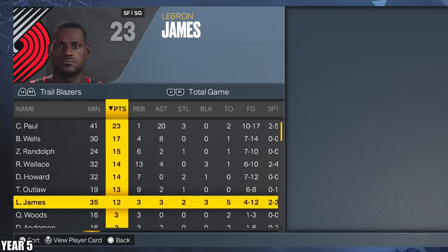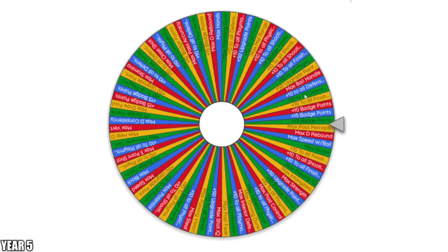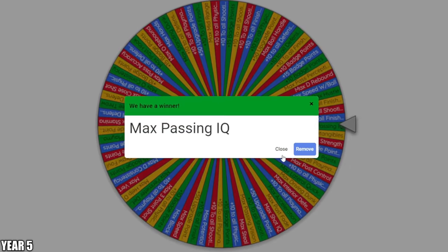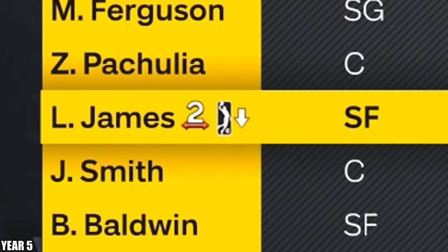I'm going to get his intangibles up to 97 — yeah, that feels right. And then we're going to spin the wheel — we're going to go ahead and get max passing IQ. That put him up to a 74 overall. I simulated one day and he already got called down.